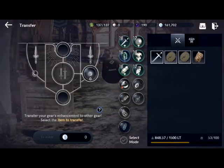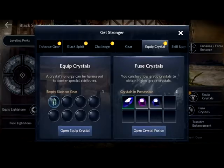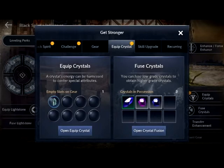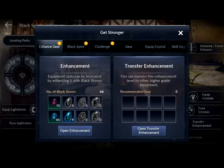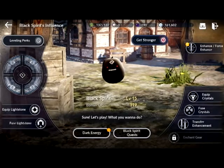This is the Transfer Enhancement, which is quite interesting. I can't use anything that's already equipped, and I don't have any enhancements to transfer right now, but if I unequipped my sword and put it here, I can transfer the enhancement to a different sword to get stronger. This gives you a quick how-to on getting stronger and things you can do to make it quicker. Quick Crystals is prompting me because I haven't equipped crystals on all my gear yet — it's always going to prompt me to make sure I'm doing the best I can for my character, which is nice because sometimes I forget. That's pretty much all there is to the Black Spirit.